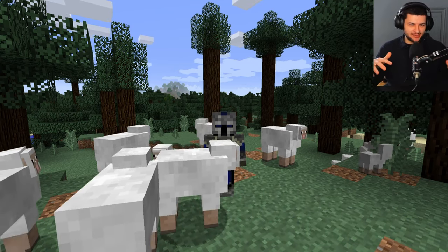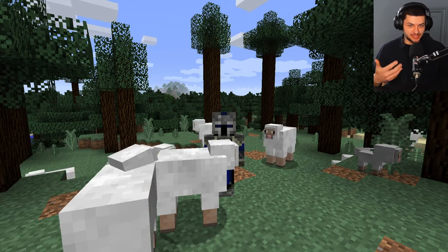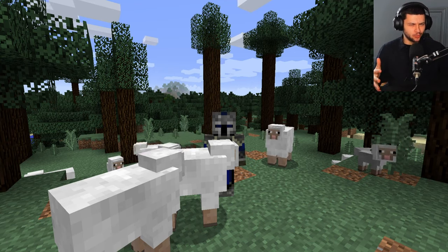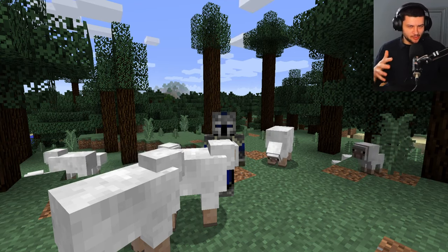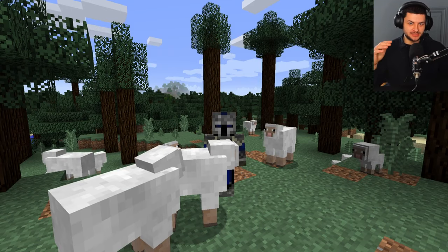But there's also some downsides because certain mobs are weak to certain things. For example, a zombie is weak to sunlight and an enderman is weak to water. So it makes things a little bit more interesting. Let's try out what it's like to play as the different mobs in Minecraft and not play as Steve.